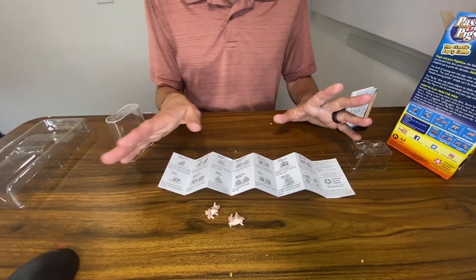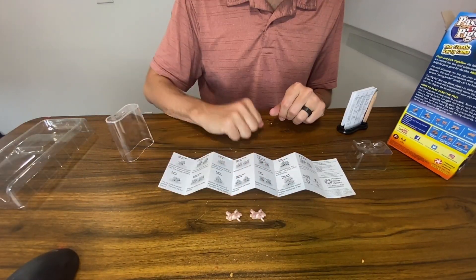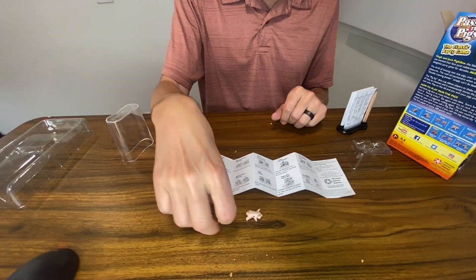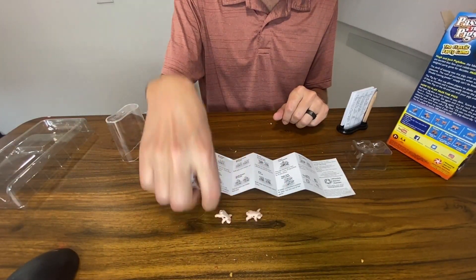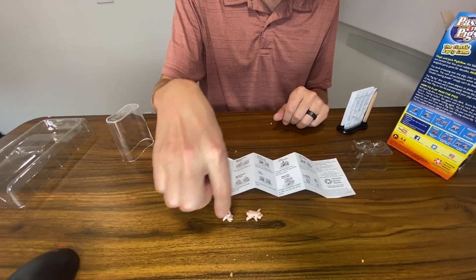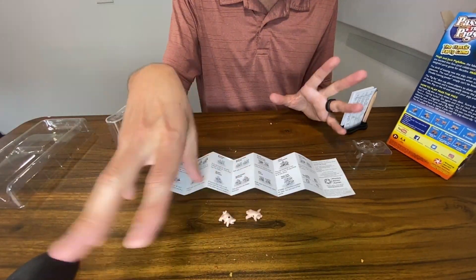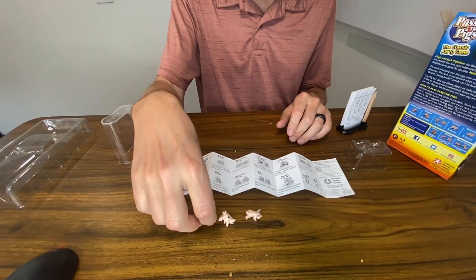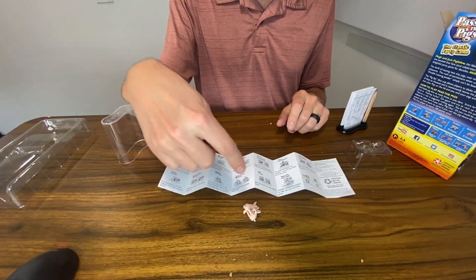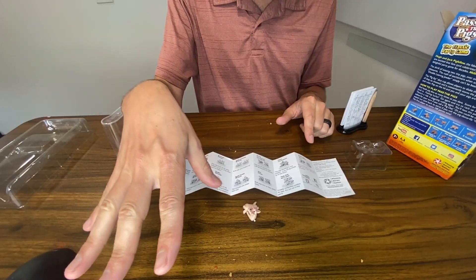There are a couple of other point options you can get. Double Razorback is 20 points. I think Double Trotter is another one. There's one called a Snouter where the pig is resting on its snout, and then there's another one where it's on its ear and its snout. I can't remember the exact point values, but they're all right here in the instructions. Now if you're rolling and the pigs happen to be touching each other, then you lose all the points you've accumulated for the entire game.